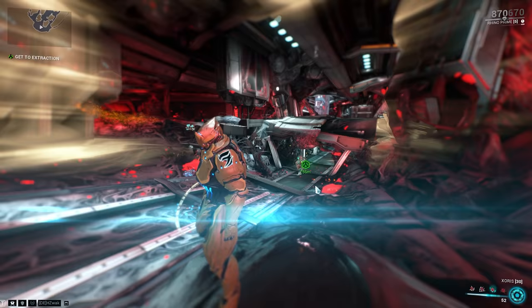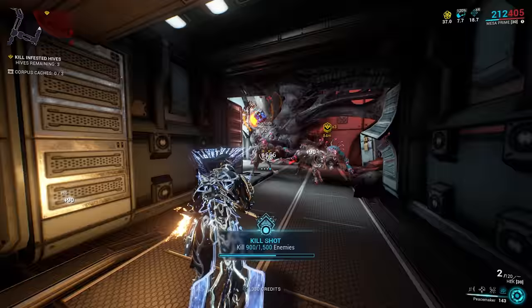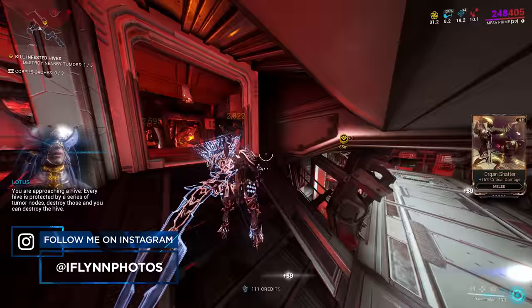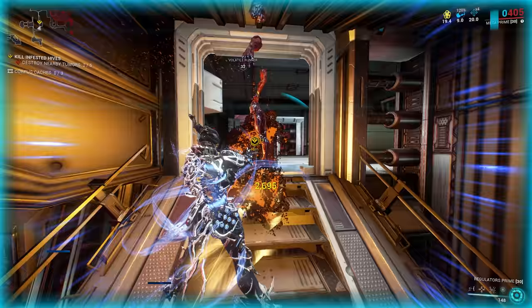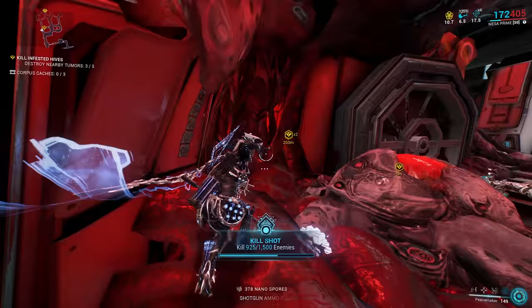Another thing you can do on Eris is farm two mods called Hive Voltage and Shellshock from Eris Hive Missions. Hive Missions are basically the Infested version of Sabotage, where there are glowing white rare caches hidden around the map. Unfortunately, to have a chance at getting Shellshock and Hive Voltage, you have to find all three rare hidden caches in a single run. Eris is one of the worst tile sets to get lost in, so I don't blame you if you'd rather just buy them from other players for Platinum.